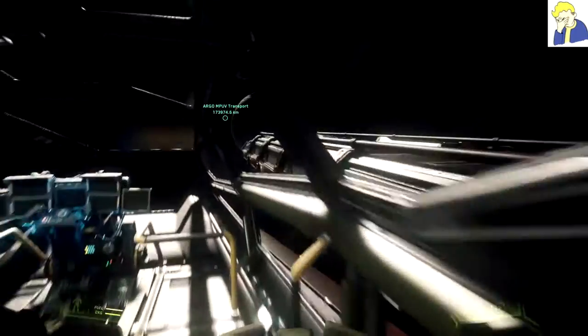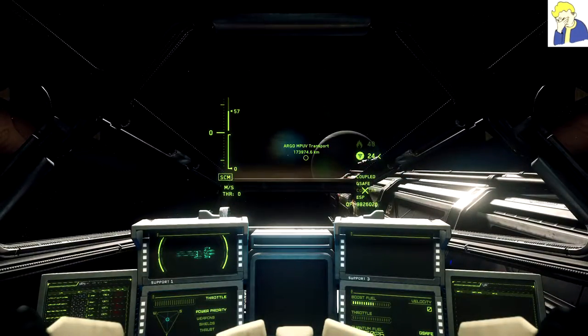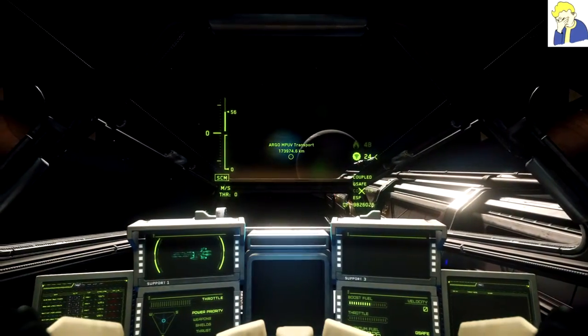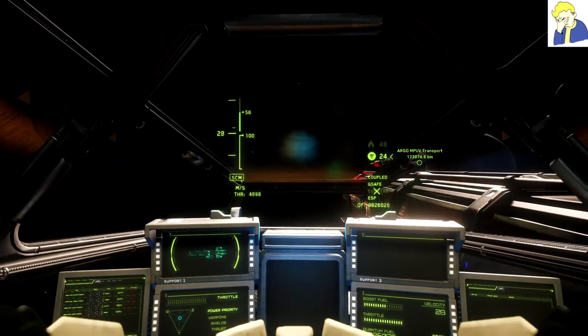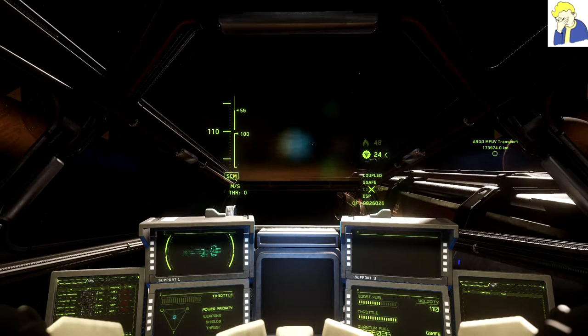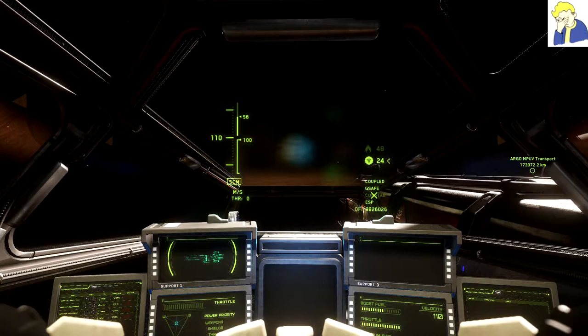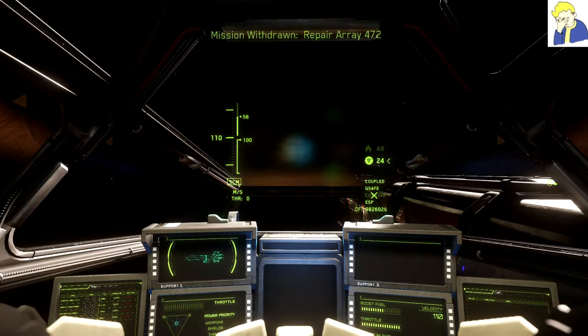Performance-wise, the ship is actually surprisingly nimble for its size and scale. These numbers are all with the new 2.6 flight model, which has made everything a lot slower. The ship tops out at 110 meters per second. Previously that would be very, very slow, but 110 is now not crazy slow — faster ships are doing close to 200, with racing ships a little above 200. Ships like the Sabre and Gladius are around 170–175. So this guy at 110 isn't too bad. For comparison, the Starfarer does 70 meters per second, so this is quite a bit — 40 to 45 percent — faster than the Starfarer for a ship of roughly the same size.